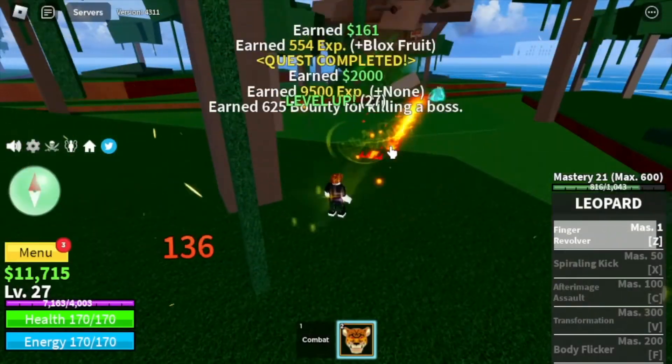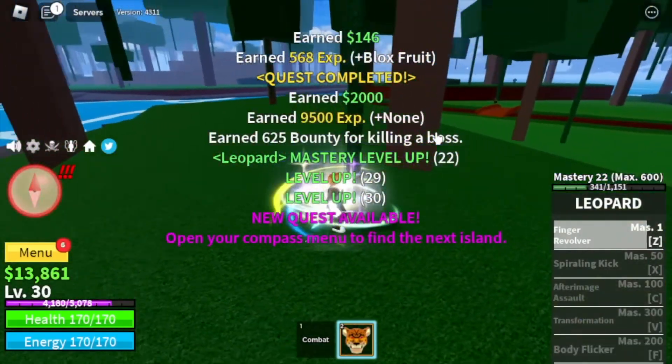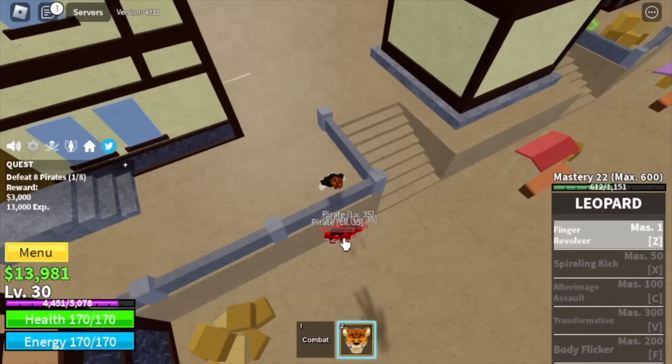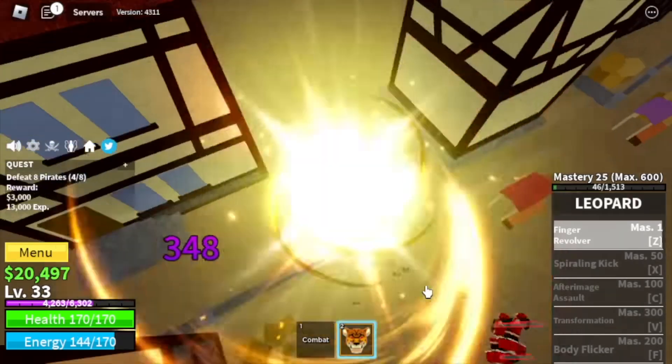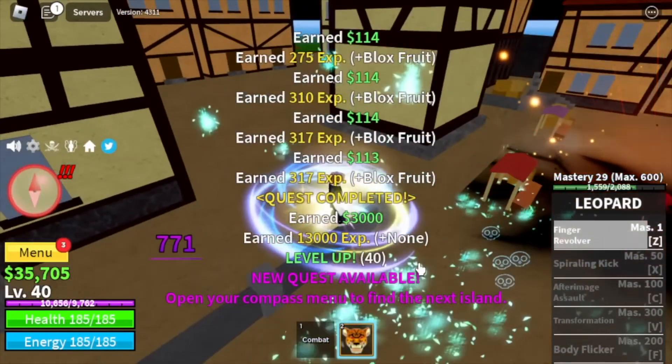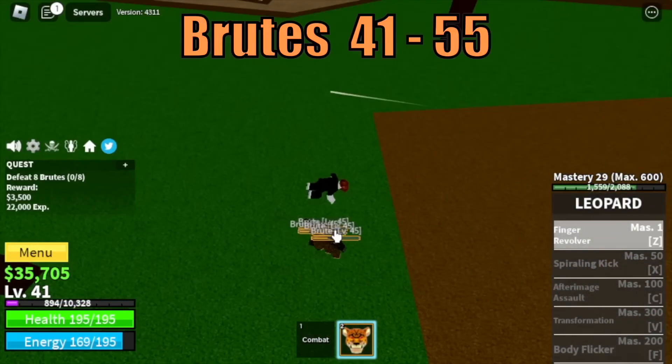You need at least 8 Z skills to defeat the Gorilla King. Target level here is level 30. Next up, the Pirate Village — our target is the Pirates. We're gonna grind here until level 40. Tip: always use the high ground so that they cannot hit you. After that, grind the Brutes until level 55.